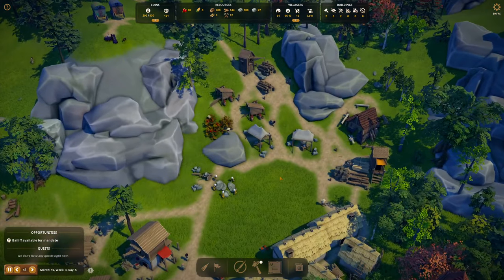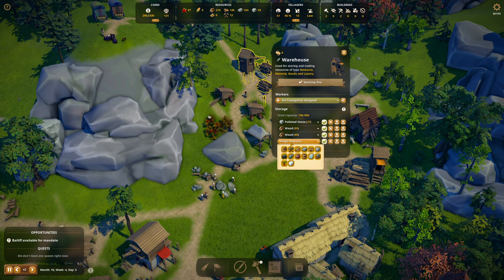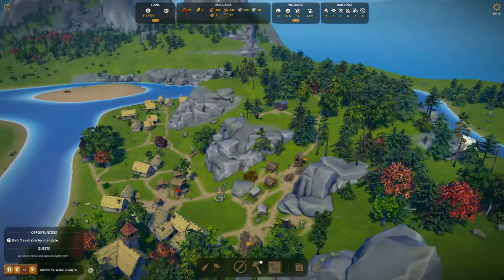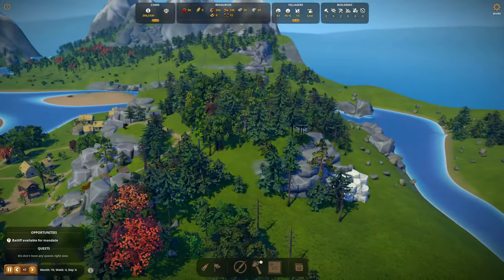This stonecutter camp still has 40 or 50 stone. We're not using stone nearly fast enough — we need more warehouse space. We've got two wood and a polished stone. Why don't we put regular stone here? This hillside looks quite nice, doesn't it? Look at all those pines.